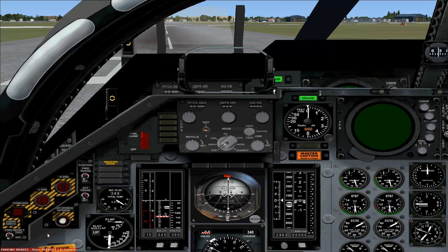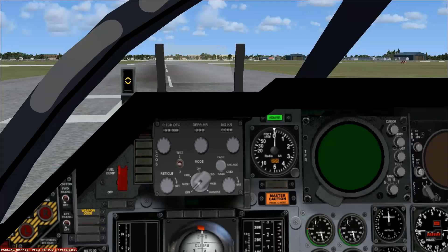Jettison stores. Fire detection. HUD power. This is our terrain following radar. The TFR works — you can do a TFR flight plan, a terrain following radar flight plan if you so desire.